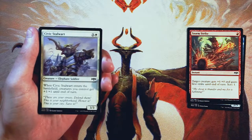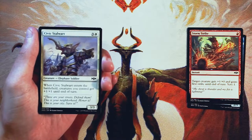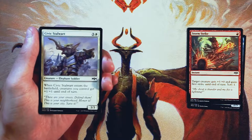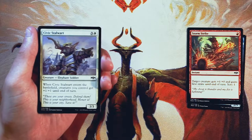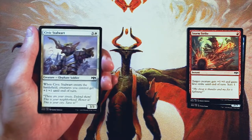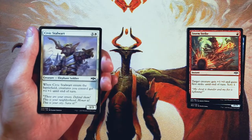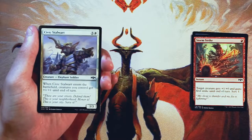Civic Stalwart is a 3/3 for three and a white. When it enters the battlefield, creatures you control get +1/+1 until end of turn. This card is really, really good in a go-wide Boros aggro strategy where you're planning on playing out quite a number of creatures, then curving out at maybe four or five. If you've got a lot of creatures out, you play a Civic Stalwart, pump them all up, and swing in for a lot of damage. Definitely the pick so far — it's just such an aggressive card.